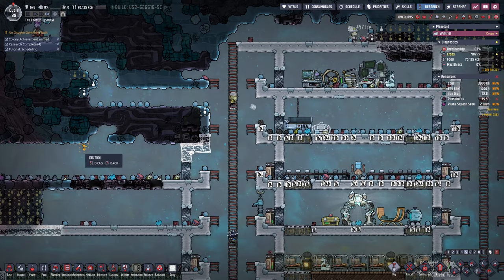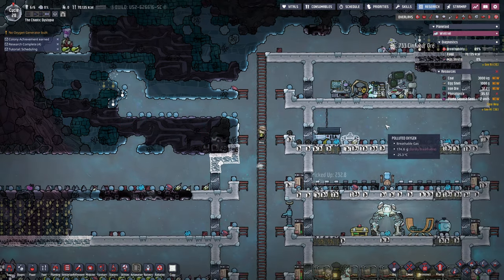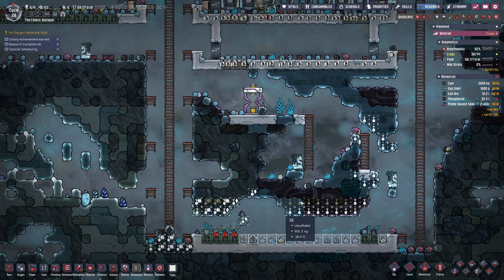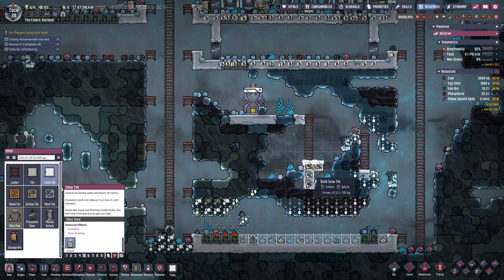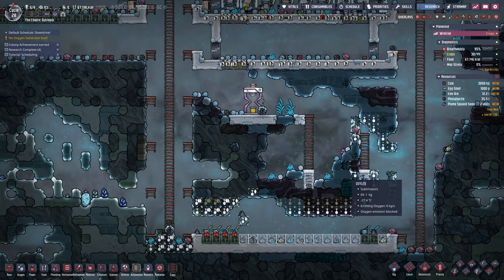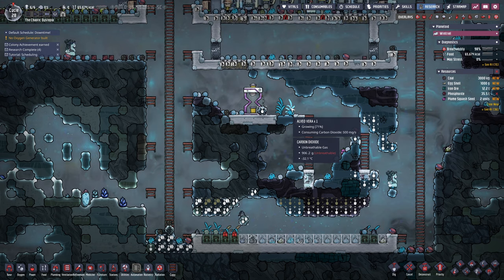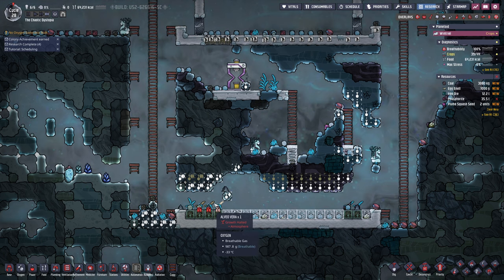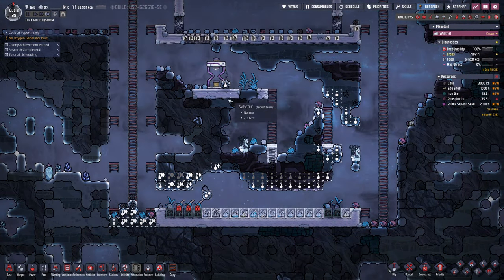We gotta dig that tile so they can get in here, although we're not gonna do that yet — we have plenty enough oxygen, just under a thousand. I do want to clear this out because there are a lot of seeds in here. Pretty sure my dupes can get through here, it's just for some reason they haven't. Let me dig that out — I want to get these seeds. I'm gonna leave these two here just to make sure they keep growing, because it's better to leave these natural versus getting them domesticated.